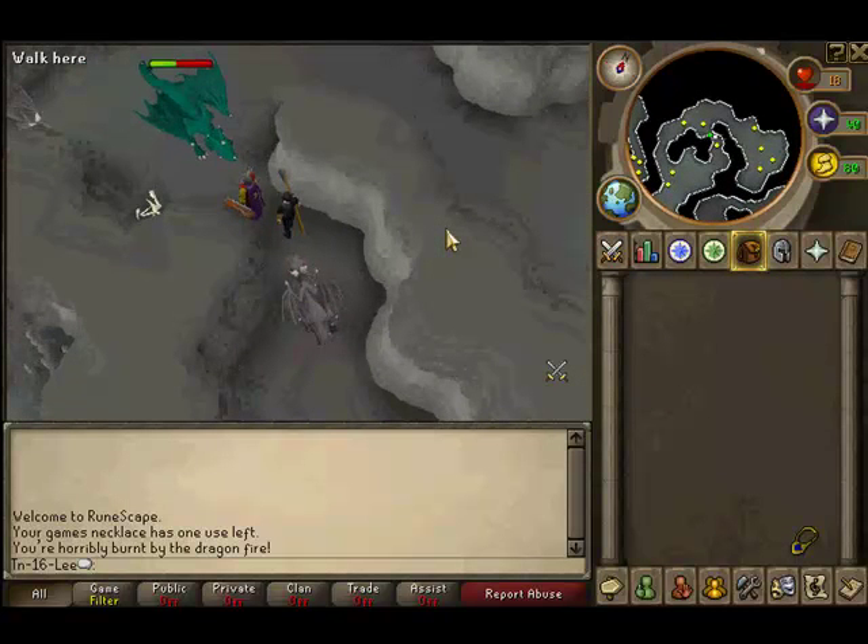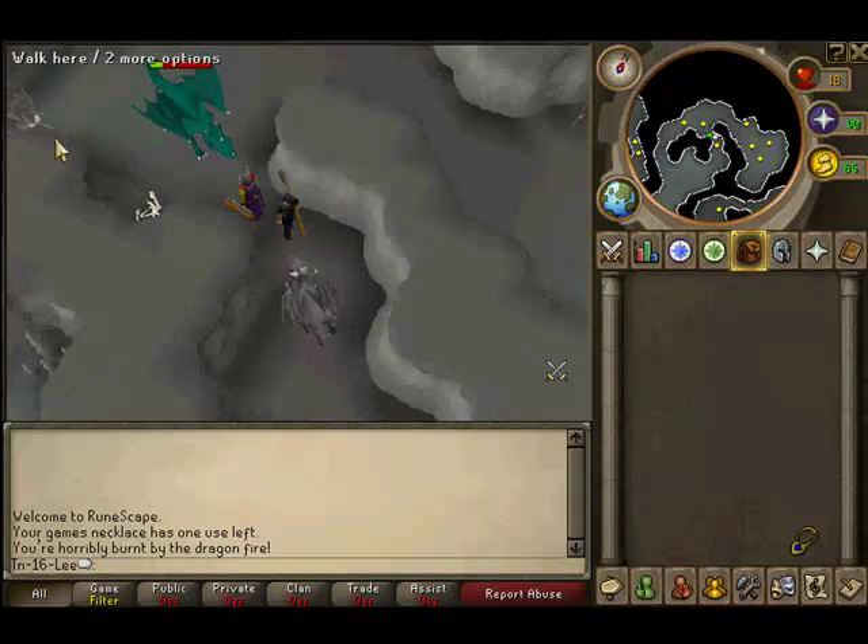If you have a problem with the baby black dragons, just run around the wall to the portal, wait till they follow you, and then quickly run back to your safe spot. They'll get stuck on the wall and can't attack.